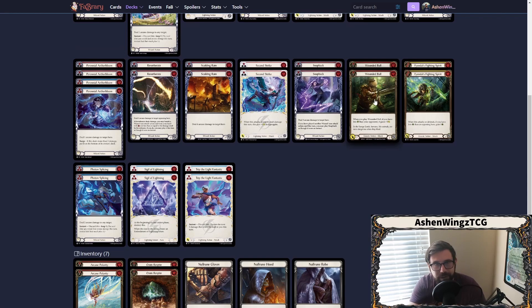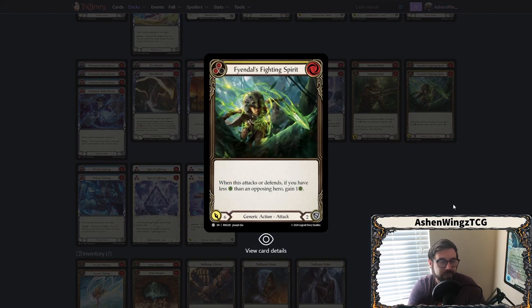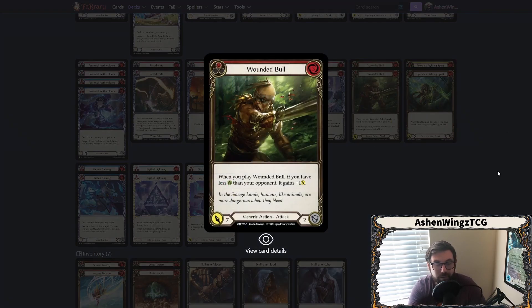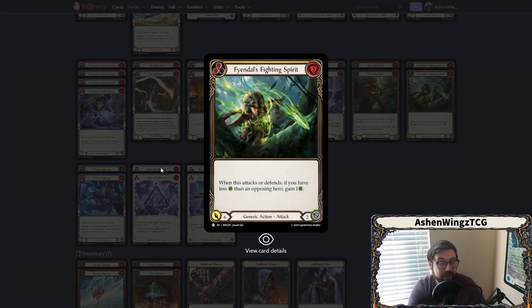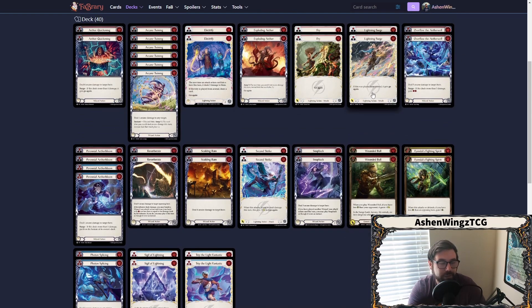Something I've added in that I'm not sure I'm in love with — this is just a test because you've got to get a little creative with the overall game plan of Acilio — is Wounded Bull and yellow Finals Fighting Spirit. The reason I've added these is because we already start with less life than most heroes, and in most cases we're not going to be blocking very well. So if we can throw a Wounded Bull or Finals Fighting Spirit at our opponent, we can gain a life or come in for eight. That's a lot of damage our opponent is not going to want to take, whereas coming in with a bunch of zero threes, fours, and three arcane damage is really easy to block.